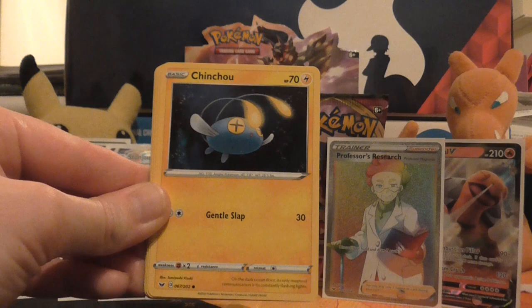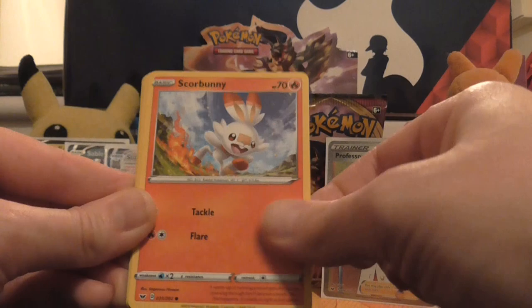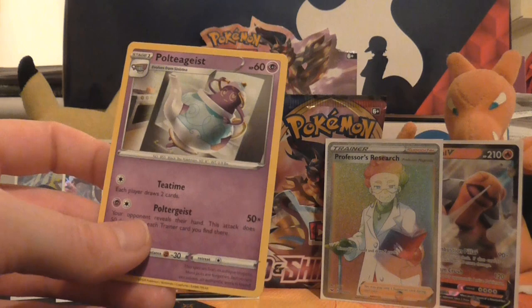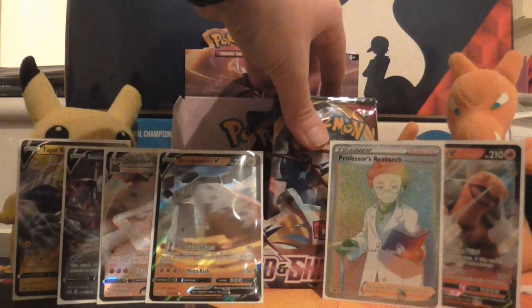Next pack. So we've got Minccino, Chinchou, Croagunk, Galarian Meowth, Scorbunny, Water Energy, Great Ball, Galarian Linoone, Rotom Bike, reverse holo of Salandit, and the rare is a non-holo Poltergeist. Just making sure those packs don't fall over — and not over my perfect Professor's Research secret rare. Anyone pulled anything as good as the Professor's Research? Let me know in the comments below.